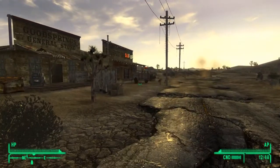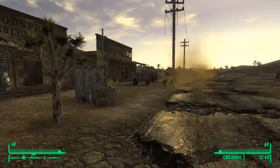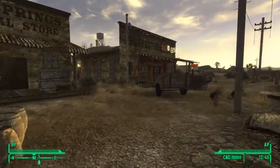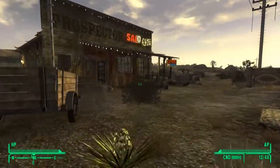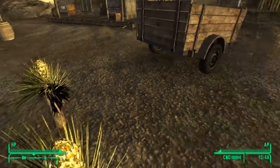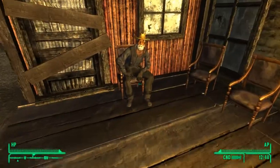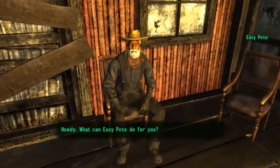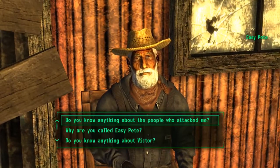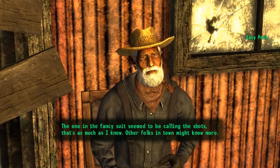This is the saloon. How much? I only got 18 caps. This here is Good Springs. I thought some of these plants you can take, but I guess not — maybe that doesn't come until after she teaches me. Now, you can talk to this old coot here. Easy Pete. 'What can Easy Pete do for you?' Basically, the woman in a fancy suit seems to be calling the shots — that's as much as I know. Other folks in town might know more.